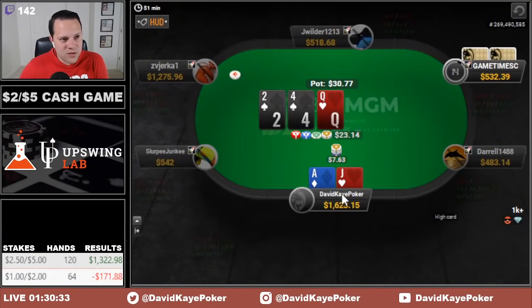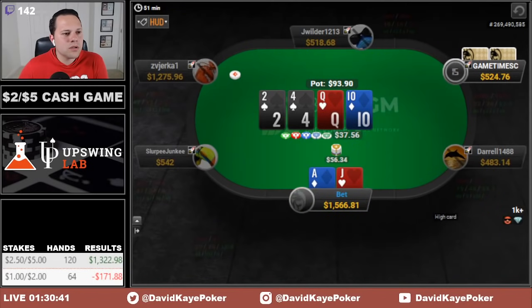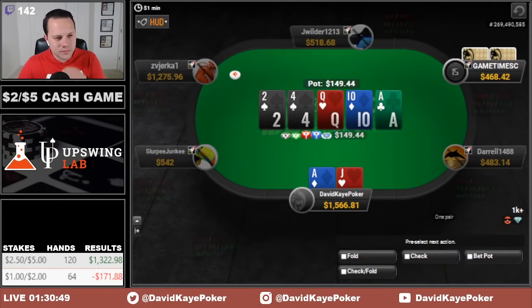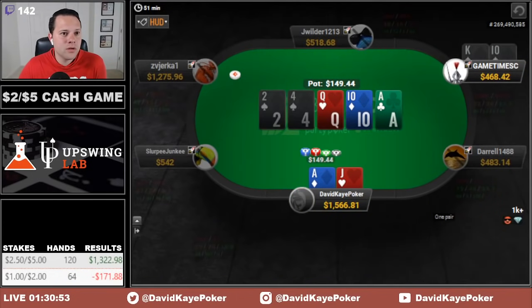We open hijack, big blind defends. We'll c-bet, get called. Do I go overbet here? I think I'm going to. Don't know if I necessarily have to blast off with good ace-high like this — could be an okay check. Get called, we river an ace. Can't go for value now, just check. We're good versus king-10 of spades — they had a turned 10 with a flush draw.